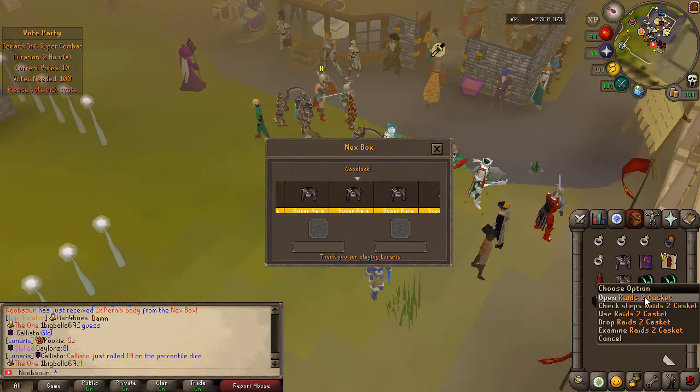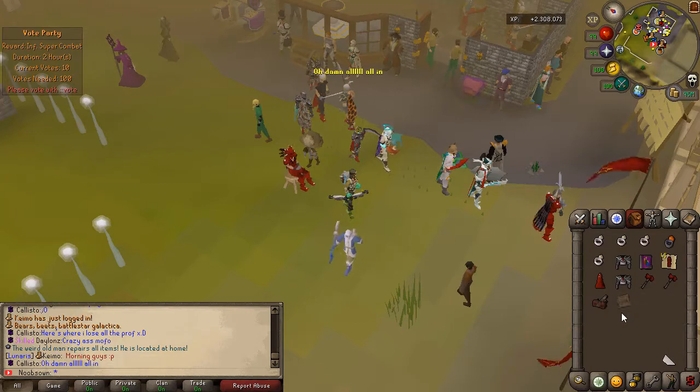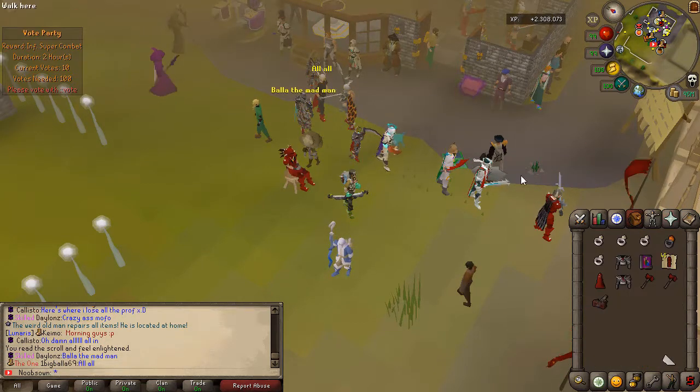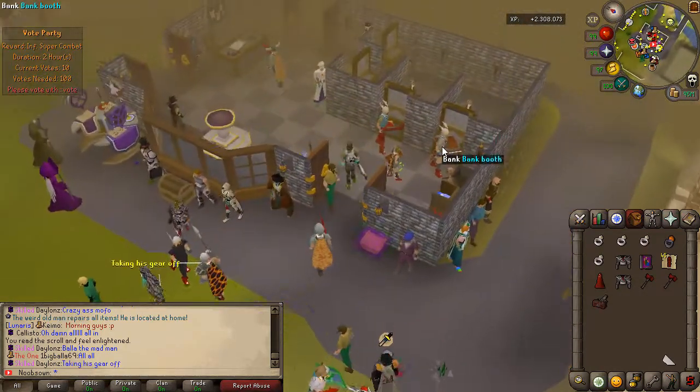Opening the Raids 2 caskets now: we got two Dragon Warhammers, a Heavy Ballista, and a Dexterous Prayer Scroll which I used right away — that scroll would have actually helped in the Inferno caves! But we did manage a really nice attempt regardless.